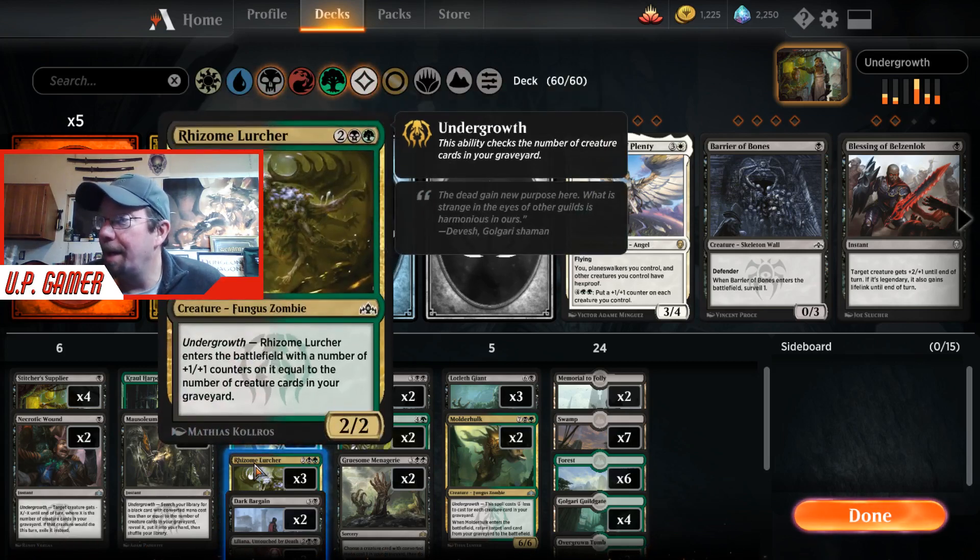The Rhizome Lurcher — again, when it enters the battlefield, it gets a plus-one, plus-one counter for each creature in your graveyard. It's a two-two base, and then it gets that many counters.